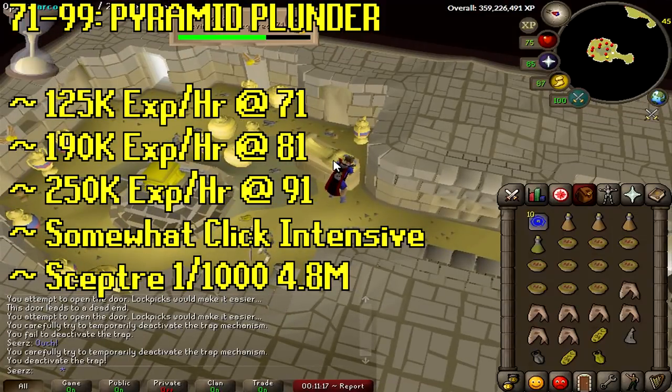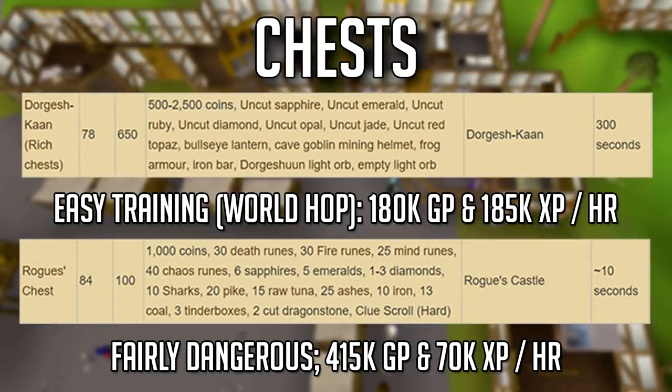Once you have a moderately high thieving level you can make some gold on top of Ardy Knights. At level 78 with a Pharaoh's scepter you can go to the Dorgesh-Kaan chest and unlock it for 2.5k, getting uncut gems — topaz is 3k each and there are diamonds too, so it's pretty good gold. It has a 300-second respawn so you'll want to world-hop. At level 84 there's a Rogues' chest worth about 800k an hour, though it's in the Wilderness so bring food and be ready to log out.